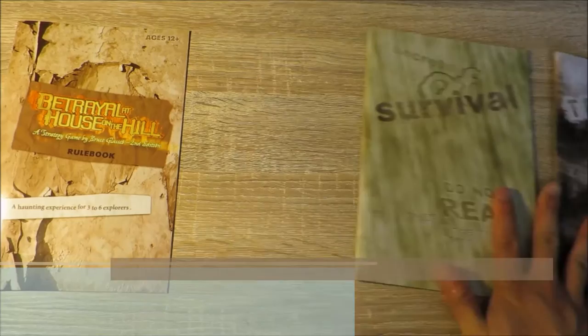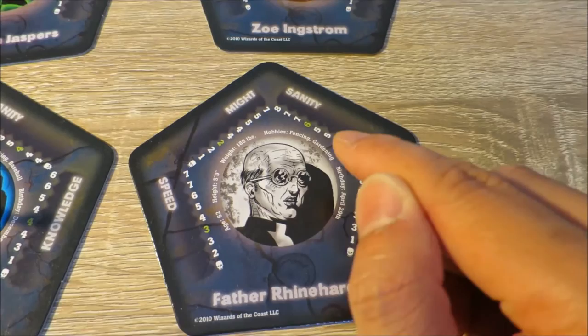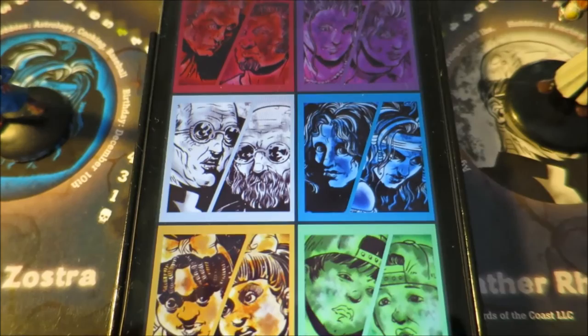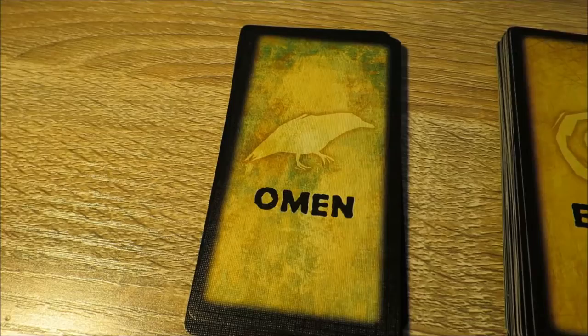Each player selects a character card and a matching figurine. Each character card is double-sided and has starting attributes denoted by the green writing. Each character has two physical attributes — might and speed — and two mental attributes — sanity and knowledge. The clips provided with the game can get fiddly, so I recommend downloading the Betrayal Stats app. Shuffle the omen, event, and item decks and place them in easy reach for all players.